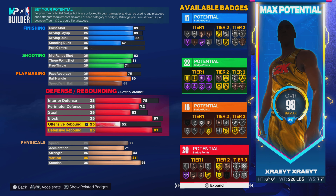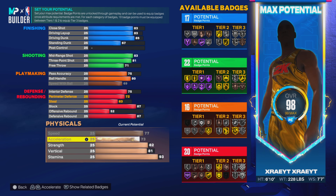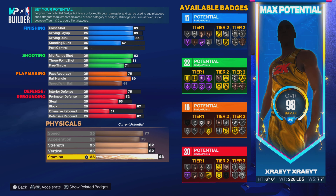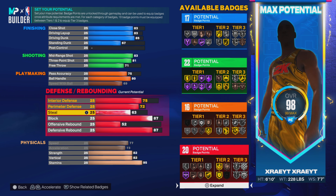We want anchor on at least silver — there we go. Put out the strength, can we get gold? No we can't. 82. Go max out acceleration and vertical. I just made the best ISO 6'10" build — we'll just bump the steal to 71.